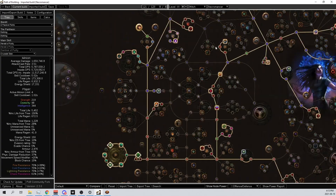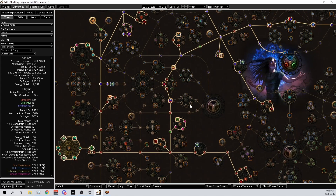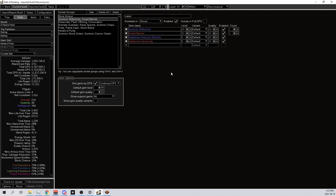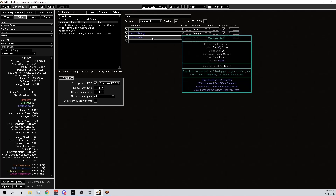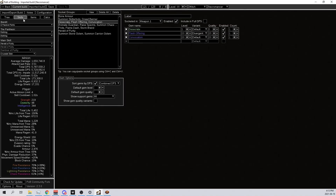So for the large clusters I do Rotting Claws, Renewal, and Vicious Bite — I'll go into more detail on those later. In my gloves: Skitterbots, Awakened Unbound Ailments — this works to increase the effect of shock and chill on the Skitterbots. I do 21/20 Dread Banner with Awakened Generosity, 5/20. In the weapon I do Desecrate, Flesh Offering, Convocation.